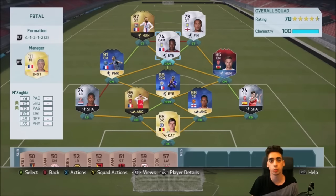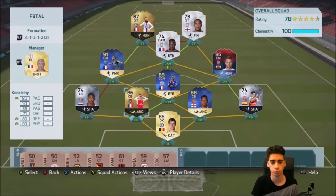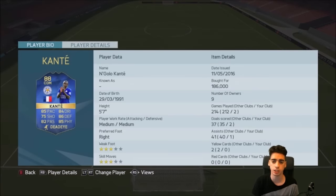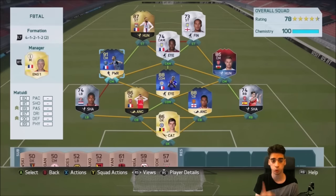Hey guys, what's going on — Inception here and welcome to episode 4 of the International Man of the Match Pro Fatal series. In this episode, you guys did vote for me to have Conte and Matuidi in my team. Just in case people were wondering about the price range — it was 330K for the last episode. We managed to get Conte for 186K and Matuidi at 139K. The Matuidi at 139K was actually kind of lucky because I purchased him around nighttime, which is usually when players are a lot cheaper.